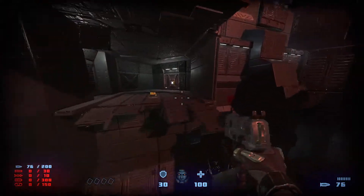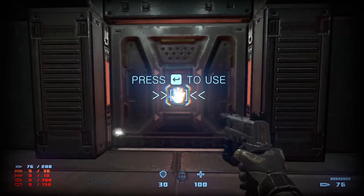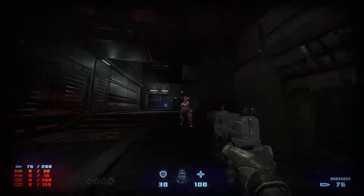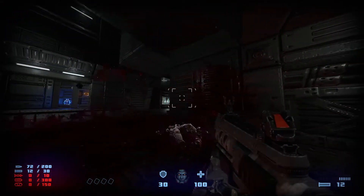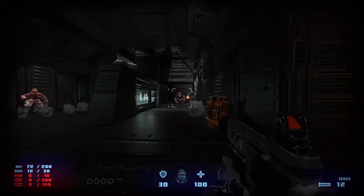You're going to need to do some platforming jumping. Through this door is going to be a walking zombie on the left and a shotgunner on the right. Kill the shotgunner first. There's going to be a bunch of enemies when you expose yourself here.